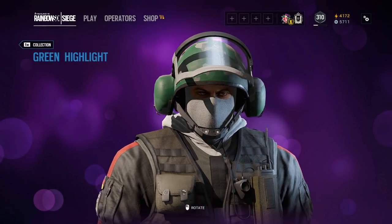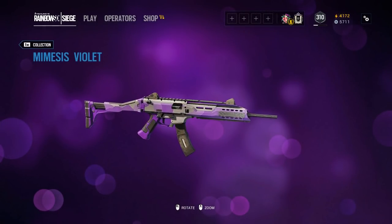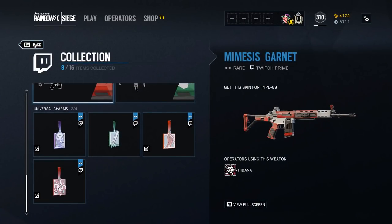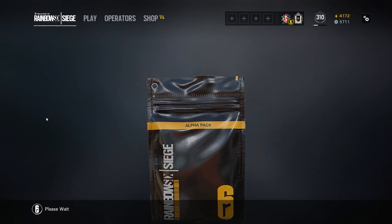The green highlight armor looks pretty cool — I probably won't use it over my Roadhog one though; I like that black and red stripe. The green highlight helmet kind of looks like the Velvet Shell helmets. Here's the Ela weapon skin in purple — looking beautiful, looking pretty nice. I really like it. That's it for these Twitch Prime alpha packs.